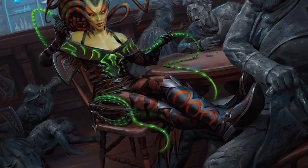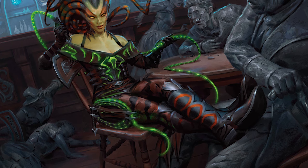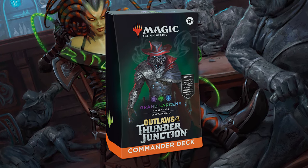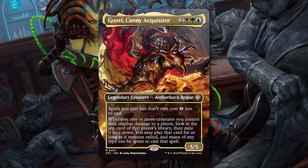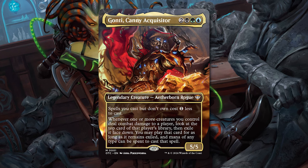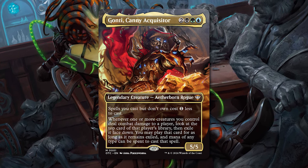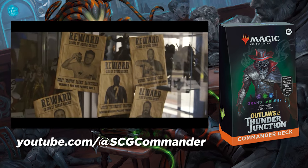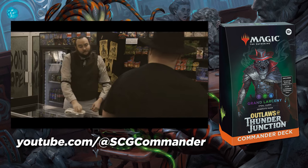Third, we've got a deck people have asked me about for quite a while — a deck raring to steal your stuff with Grand Larceny. Take your opponent's things, beat them with them, cackle. Need you really do more? Gaunti, Canny Inquisitor, lets you steal stuff once per opponent you hit, letting you find plenty of juicy morsels to take. You get to play your deck and their decks. This deck will be previewed by Commander Versus, and I'm sure Jeremy Noel, long-time Villainous Wealth fan, is going to be stoked for this one.